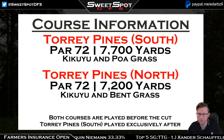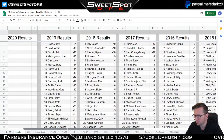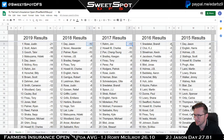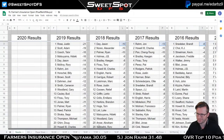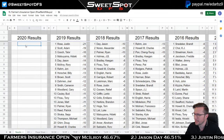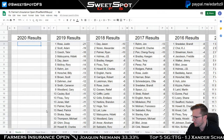Torrey Pines South is one of the longest courses on tour. Looking at results year to year, Justin Rose went 21-under last year, but 2018 through 2015 scores were hovering around 10-under. Scott Stallings was at 9 in 2014, Tiger at 14 — it tends to be a high-scoring tournament overall.